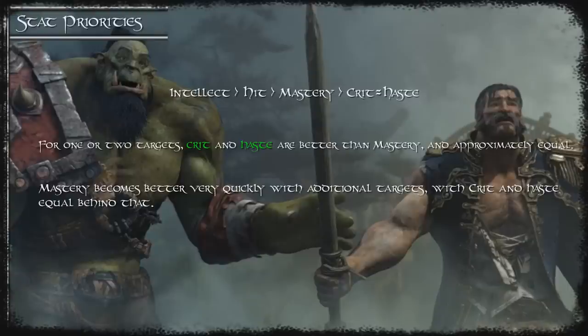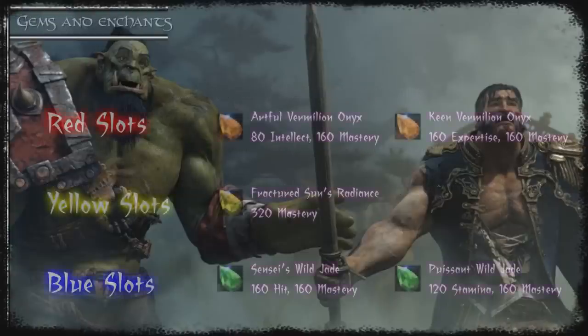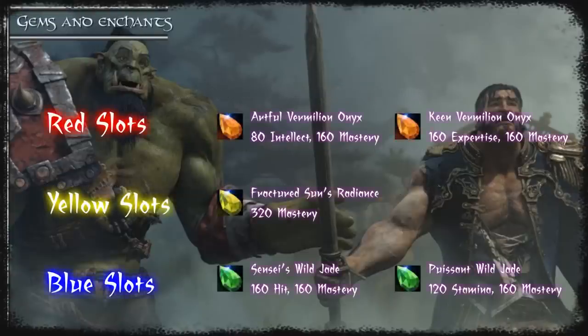You should use SimCraft to find specific information about reforging for your character. With that in mind you want to grab these gems. You can use the haste or crit counterparts to these mastery gems if you need to. These are the gems that give you the best amount of mastery and intellect while still preserving socket bonuses.